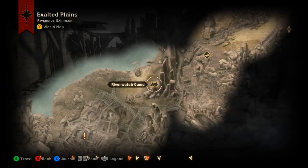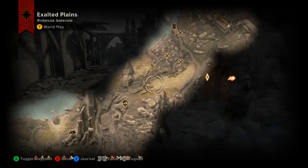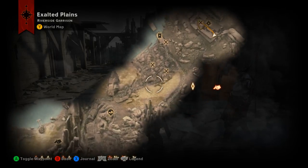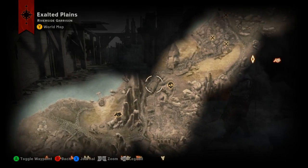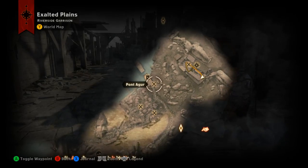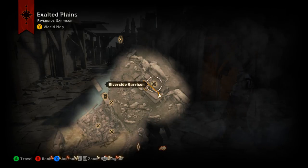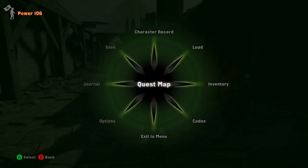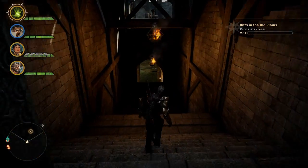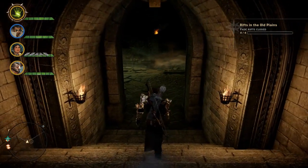Everyone, we're back with the third of the Bottles of Thedas collection out here in the Exalted Plains. This one is found inside Riverside Garrison. Here is the Riverwatch Camp, and northeast of that you'll find Pont Augur, and here is Riverside Garrison. Now there is a rift in here you need to close in order to get the waypoint. But while you're down closing the rift, you may have missed that there is a bottle of Thedas down here. So we're going to head down into the basement and I will show you where it's at.